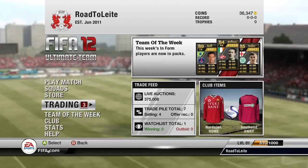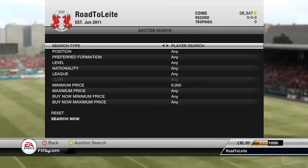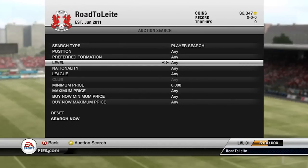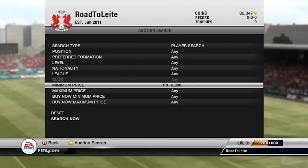This method basically just requires money — you need above 8k coins. It works for bronze informs, silver informs, and gold informs, and also the most expensive silvers, golds, and bronzes. This is the only method I use for gold players. In my training team this season you'll notice most of the players are informed, and I only use this method.